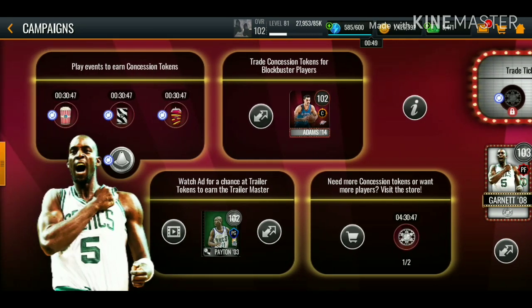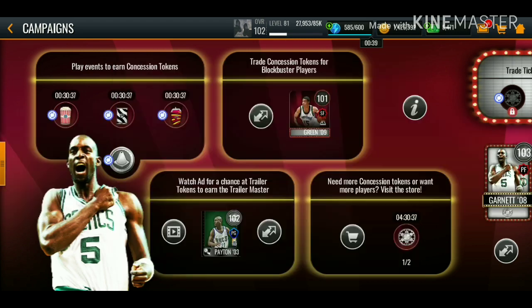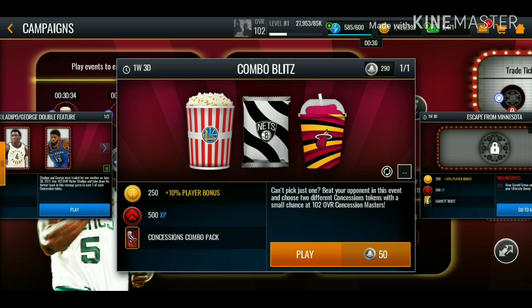At the bottom we also have an Oladipo-George double feature where you get a small combo pack — you just have to win a quarter, which is easy. I already completed the first one. We also have warm-up events which I'll definitely be completing.